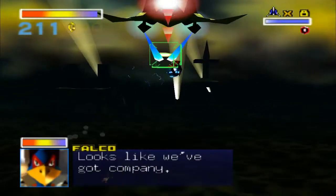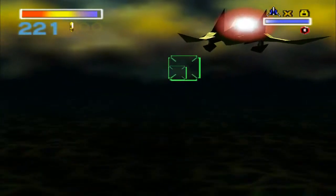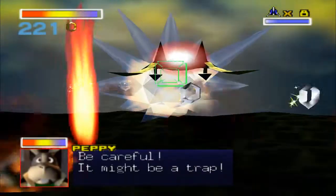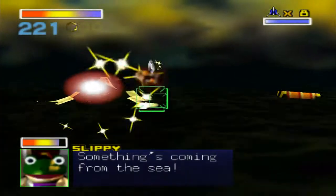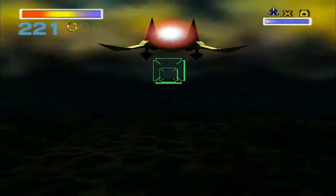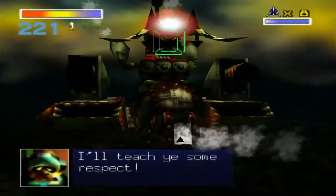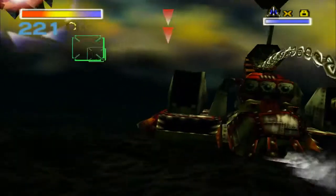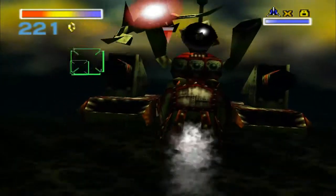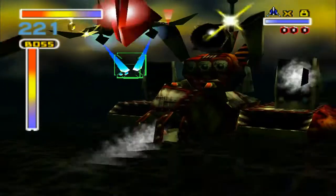Looks like we've got company! Thanks for the help, Falco. That was a close call. Without Falco, you cannot take the right path. Be careful, it might be a trap! Oh no, a trap — from the team! You shouldn't be talking. You polluted this planet! I'm going to murder you now. Good idea to actually break these and obtain as many bombs as possible.